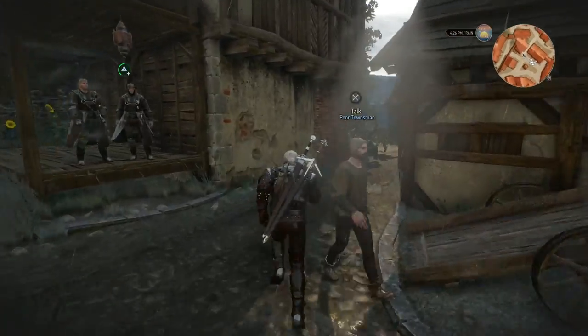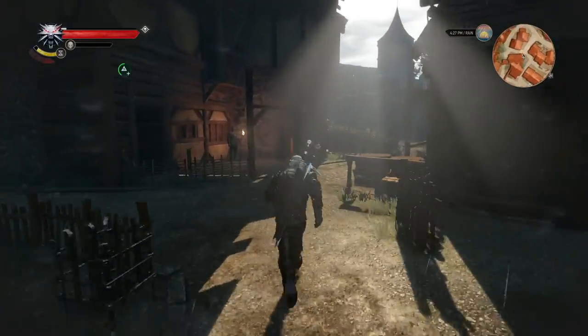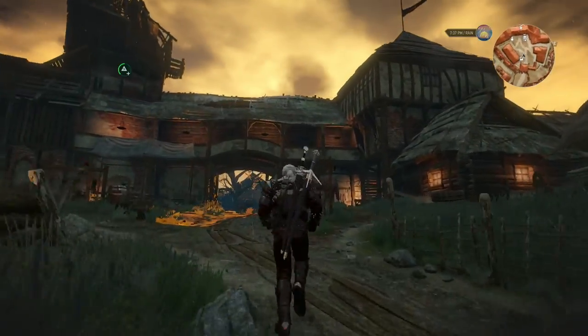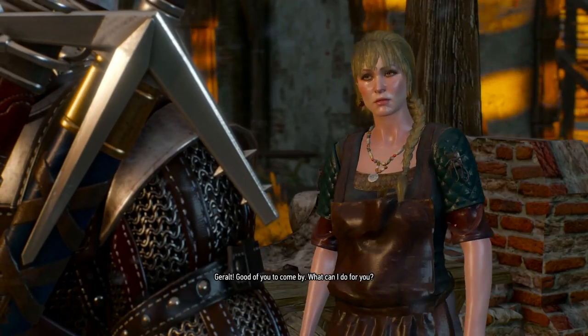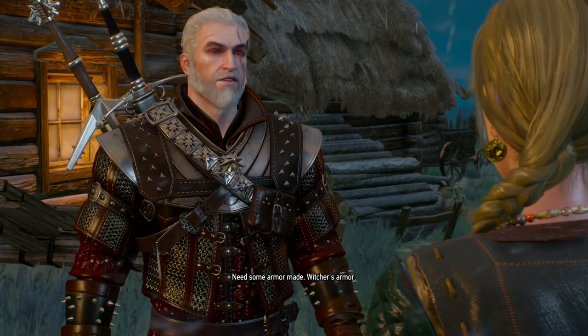So let's head towards Crow's Perch next and see what we can get from Joanna to get ourselves a nice bit of armor. The sun is setting over Crow's Perch — it makes it look rather lovely. But hey, Joanna! Good of you to come by. We need some Witcher gear armor.